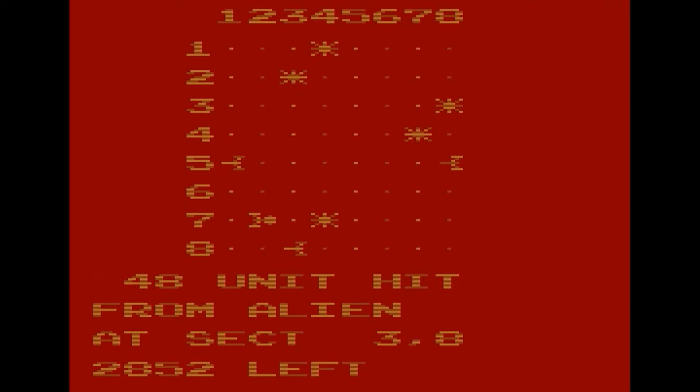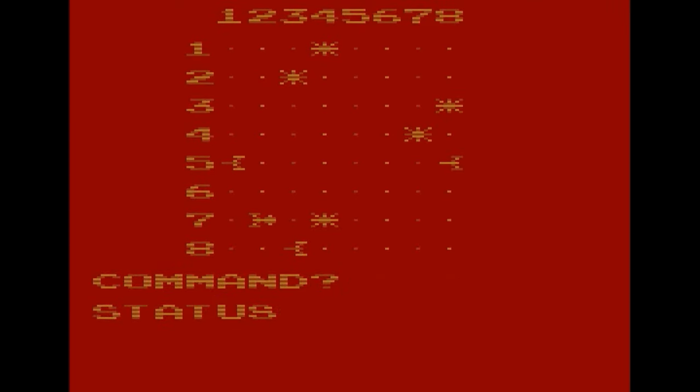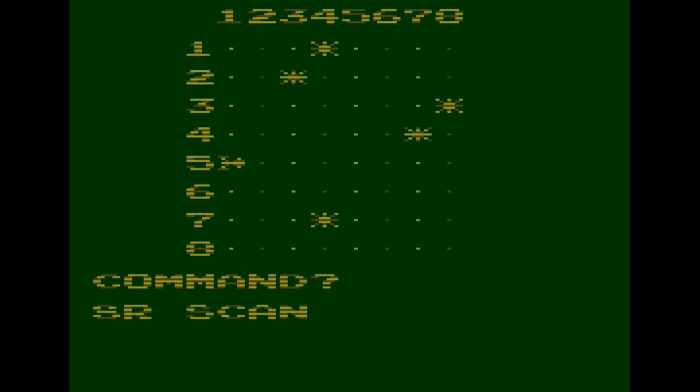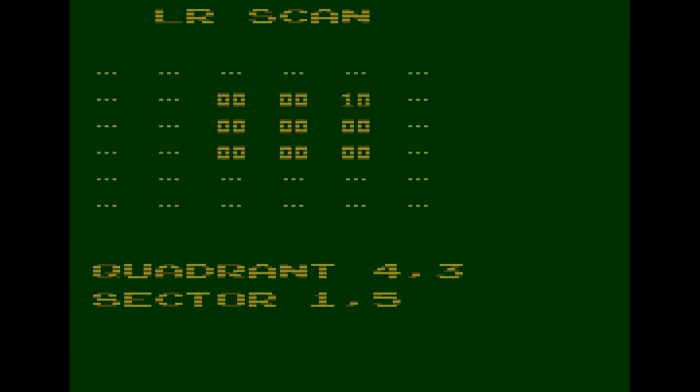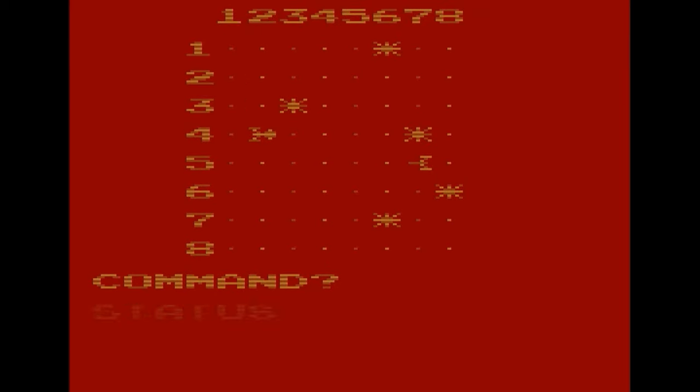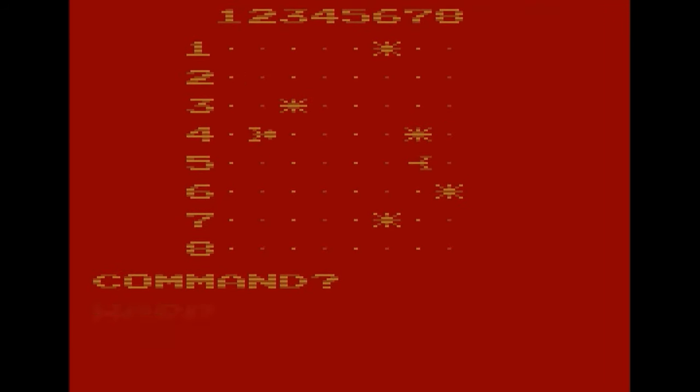Now let's talk about Stellar Trek — the most fun looking at text you will ever have. Basically, this is the original Star Trek computer game on the Atari 2600. You travel from sector to sector, destroying Klingons and protecting your star bases. It's a little less action-oriented than Solaris, but it really has a cool fun factor to it. The graphics are really nothing to write home about, but it was pretty mind-blowing to play this on the 2600 back in the day. I had no idea what this game was until I went to a friend's house — I quickly learned how to move the ship, fire phasers, and fire photons. For some reason, this game just really strikes a chord with me and I've always found it fun.